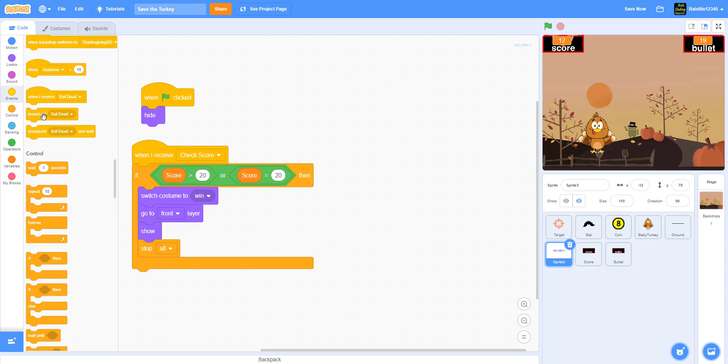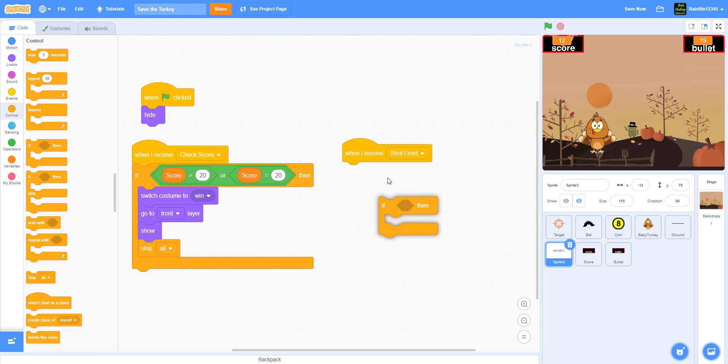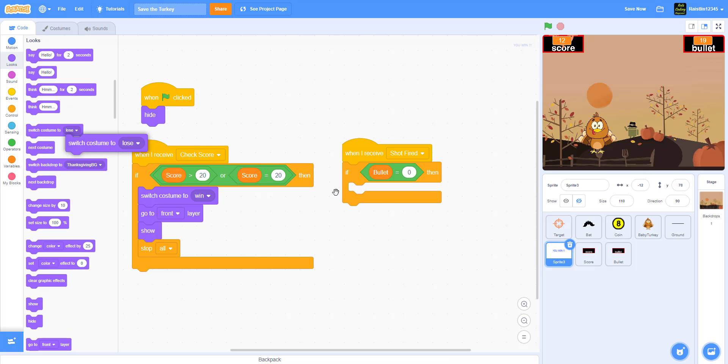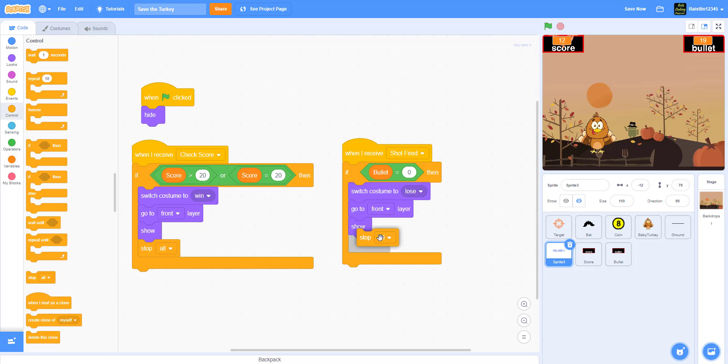When I receive 'shot fire', if the bullet counter is equal to zero - meaning you've run out of bullets - we switch to the lose costume, go to the front layer, show it, and stop all.